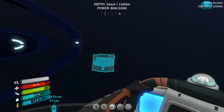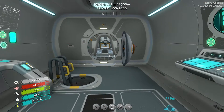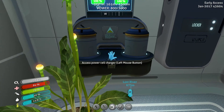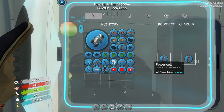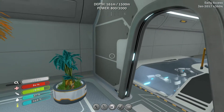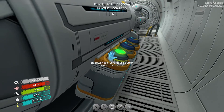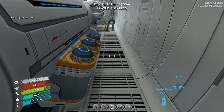One thing I forgot to show you guys — I made an ion power cell. Here it is in the recharger, because the lava larvae down there were just insane. It actually contains a thousand power versus two hundred power from a regular power cell, so that's actually pretty impressive.